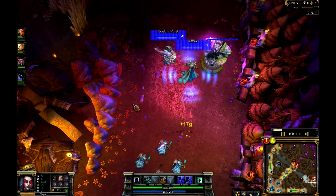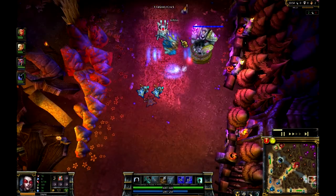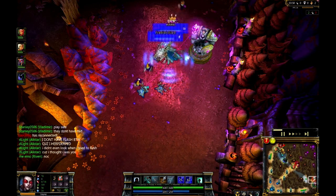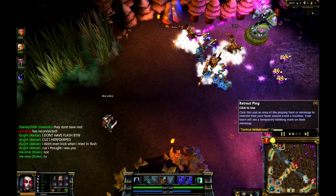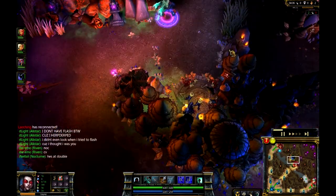So Kog'Maw at level 2 comparatively to the double level 3 of the enemy team - that's going to be really tough for him to come back from. He definitely needs those abilities. And when you level up his W, his damage output is just absolutely silly. Not to mention it gives you a more consistent and safer poke.